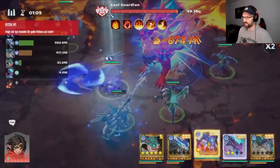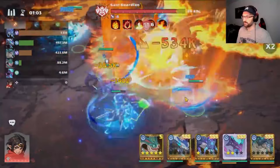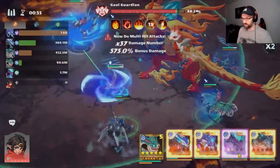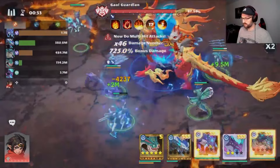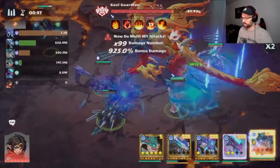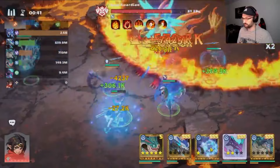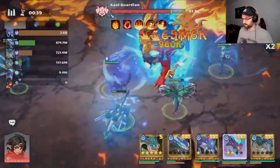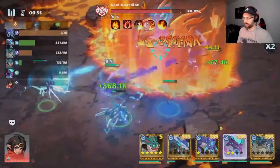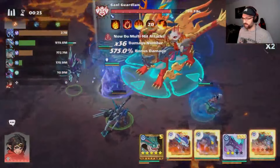Then when the shield is over, you use the ultimates again. Use Janus two times for a small boost of damage — not big, but it's something. Then we do the same again: wait for 18 seconds on the boss shield, go again with Janus's ultimate at 15 seconds, and at about 11 seconds do Protoise's ultimate. Then we go with Arches — and we hope Arches doesn't die. He doesn't die, great!